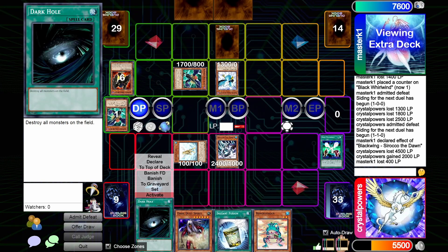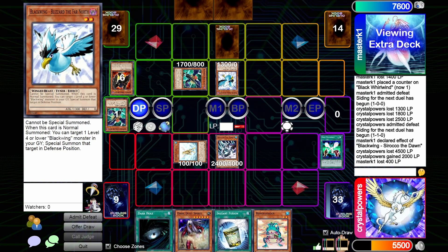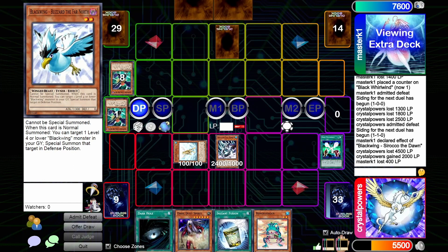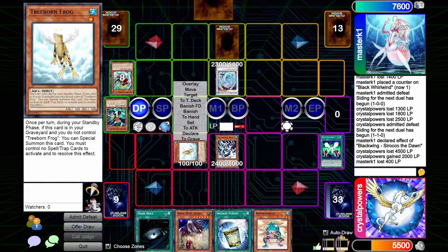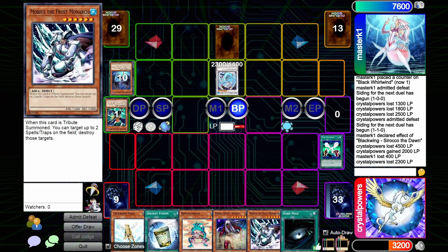I have another monster that gains 300 attack when it inflicts battle damage and deals piercing battle damage. So I can beat over the Treeborn, become 2400, and force you to trade your Mobius. I think the smarter play is probably Briennec — discard both cards from hand, bounce both of your cards on field back to hand. 2,300 direct. Go for it.